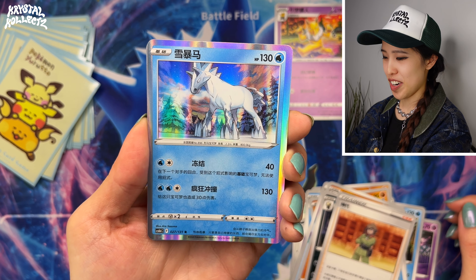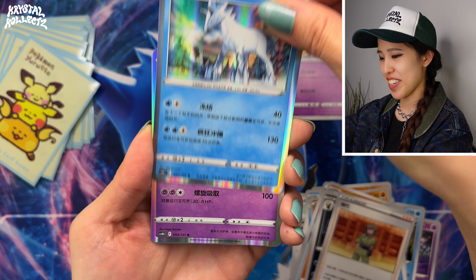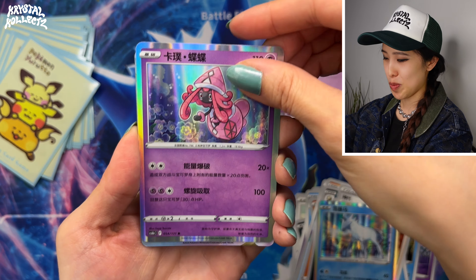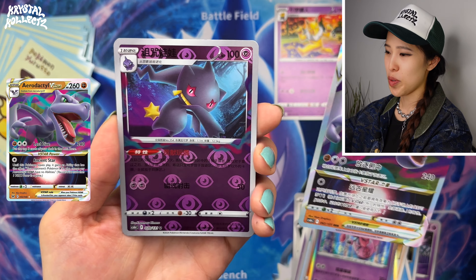We have Glastrier — the horse of Ice Rider Calyrex, but without Calyrex. And we have Aerodactyl V-Star. No secret rare pull here, but it's okay. Got the Lost Zone cards; look at all those colors and little swirls. We have 4C as well. Box one is done.